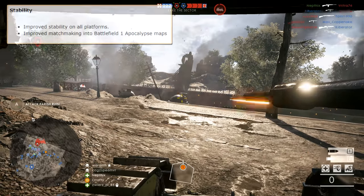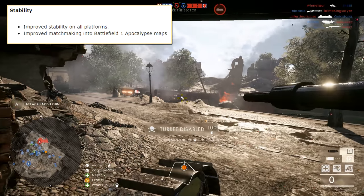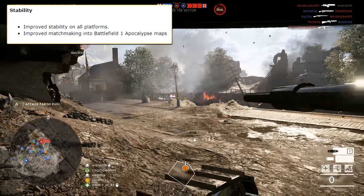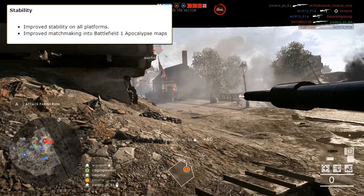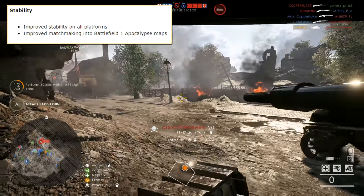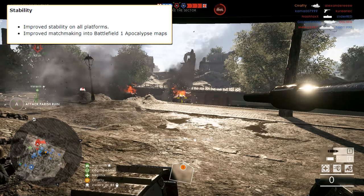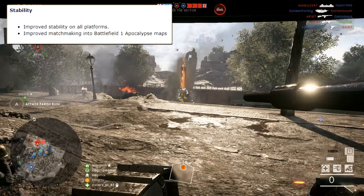Other than that, DICE has also improved the stability of the game across all three platforms, which I'm very happy about, considering that I've been constantly crashing on PC ever since the February update. So let's hope this update will fix it. DICE has also improved the matchmaking for the Apocalypse maps. Not sure exactly what they did because they didn't specify it in the update notes, but I just hope that I'm not going to get matched to NA or Asia servers while living in Europe. This doesn't make much sense and it happens frequently right now.